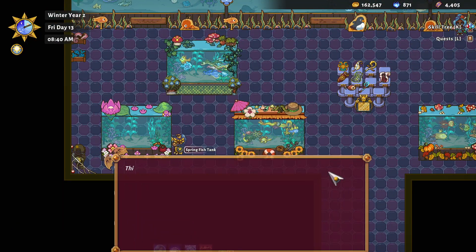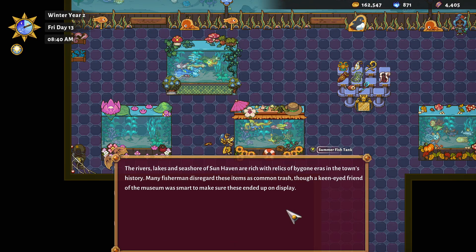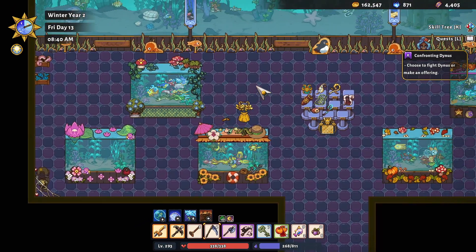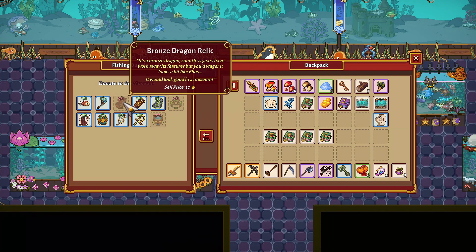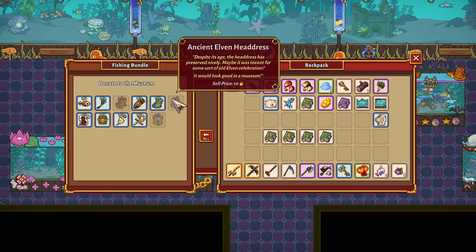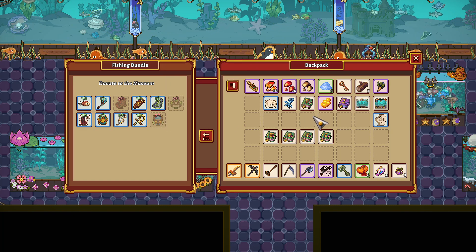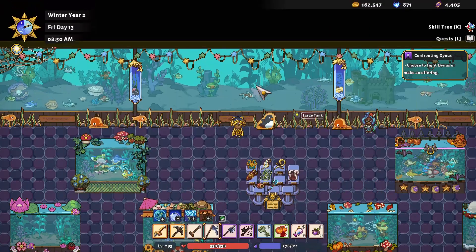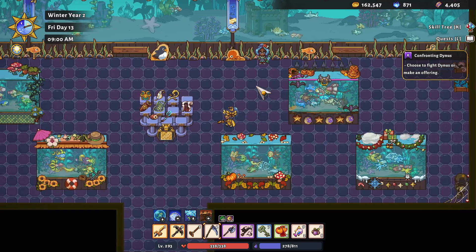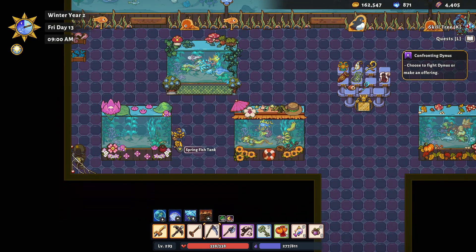We still need all of the spring fish. But this one is done — yeah everything else is done. We still need to get three more items for the fishing bundle: the bronze dragon relic, ancient elven headdress, and the ancient Amari totem. But we need to be actually fishing with our rod, because when I use the bubbles I definitely don't get any of them at all. We also finished this large tank. All we have left is this thing — one more fish for here and all the fish for here.